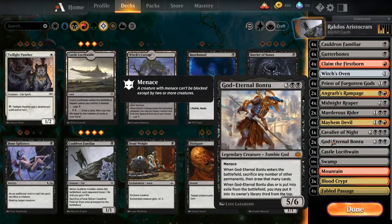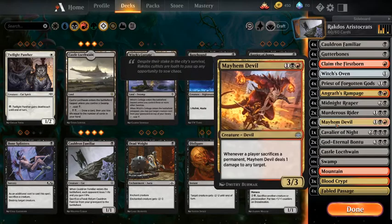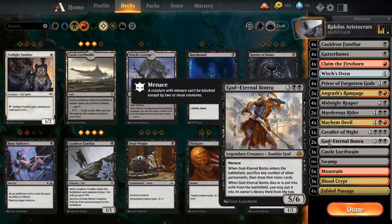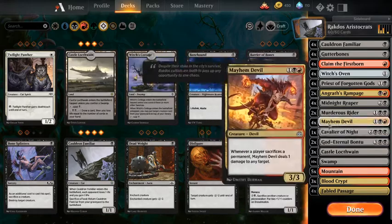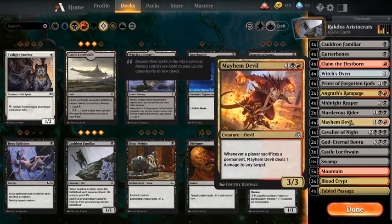God Eternal Bontu is really nice, especially when you've got Mayhem Devil on the board. You can sacrifice lands as well, so if you're getting flooded this can be really nice — you can sacrifice all your excess lands and deal that much damage to them. You'll also draw cards, so you deal damage if you have a Mayhem Devil obviously, but usually that's what you're kind of aiming for.